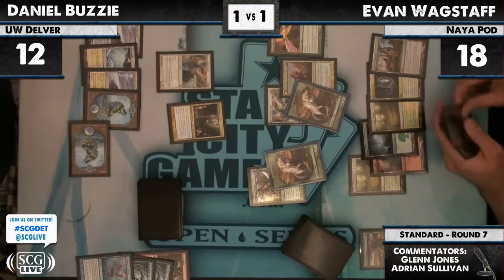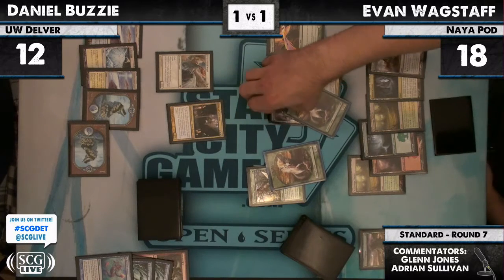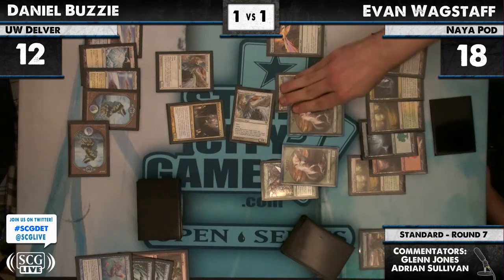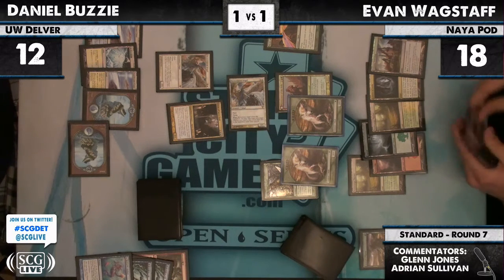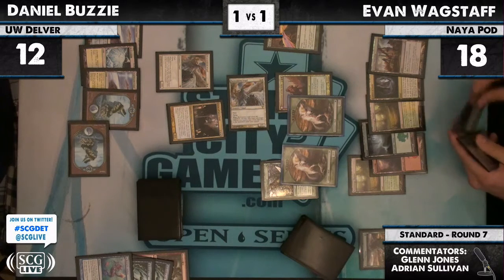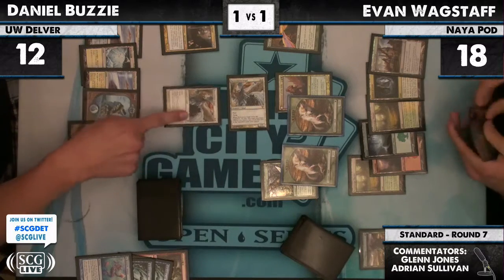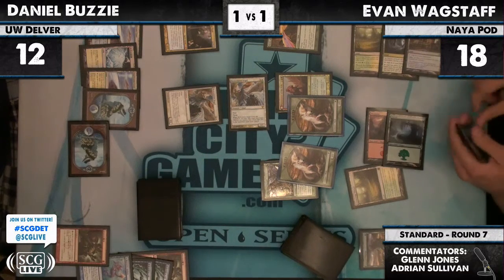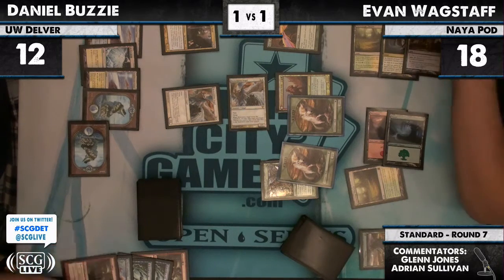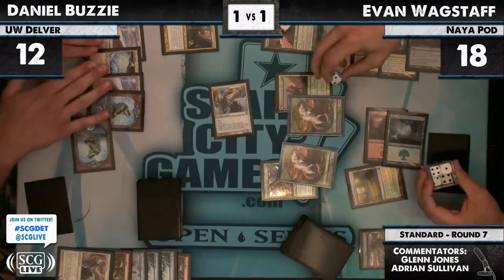On the other side of the table, a Restoration Angel and a Geist of Saint Traft. If he sends everyone and Daniel has nothing, the Geist will have to block. He's just going to send the Angel and hold back. Daniel does not have a good block here — he can throw away an Angel, or just take four. But just take four means he'll have his life halved to six when that Huntmaster flips over. We see the block. A Restoration Angel cannot be saved by another Angel, but Gutshot will save the day. There will be a trade, and importantly, that is a spell that will keep Huntmaster from flipping. So the two life he paid for the Gutshot is actually kind of free.